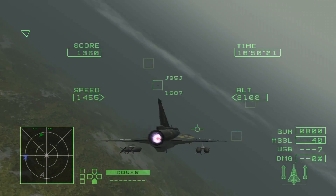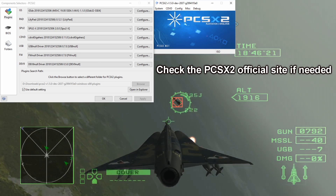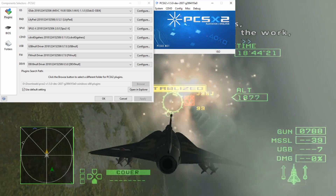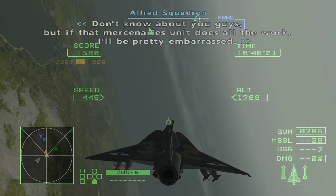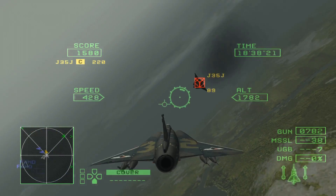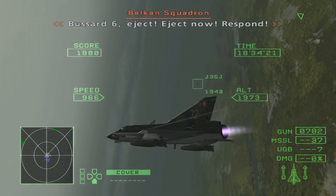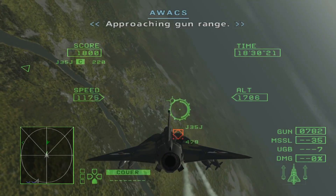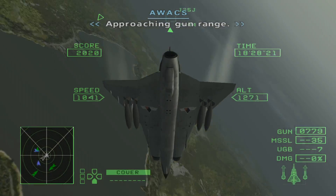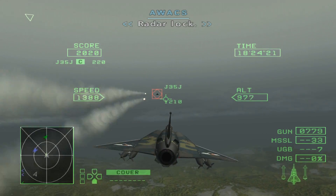After that you should run PCSX2 and run the first-time setup wizard. It'll set the basics perfectly fine. You probably will never have to touch any of those settings again, although at this stage you will also need your PS2 BIOS. Before we get to configuring everything else, you'll want to download the other two files in the description of this video.